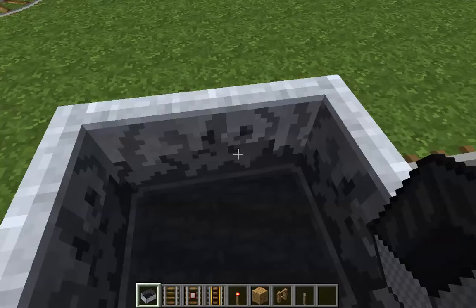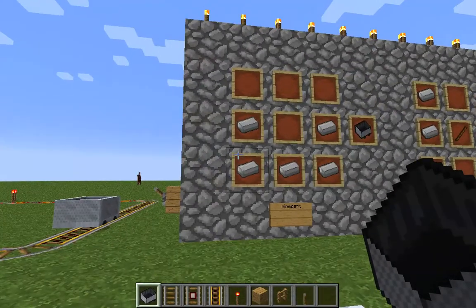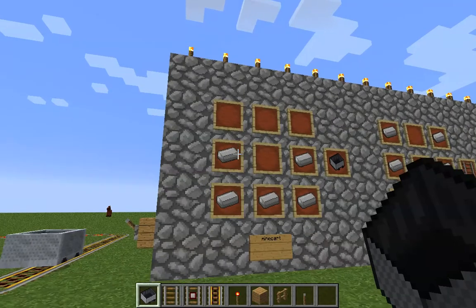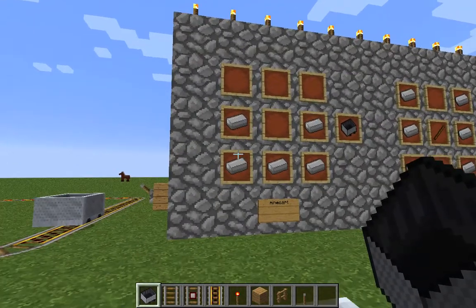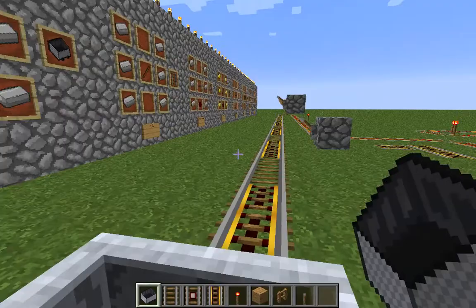Here we got a minecart, which we're riding in right now. It's pretty easy to craft — you would just take five iron ingots, put three in the bottom, one on this side, one on that side, and you get yourself a minecart.